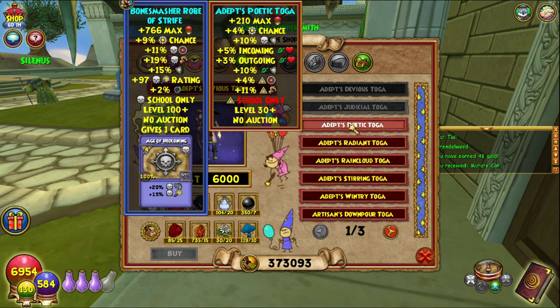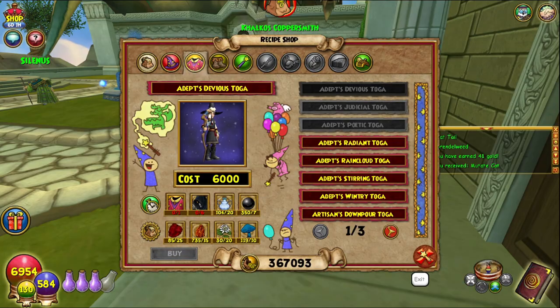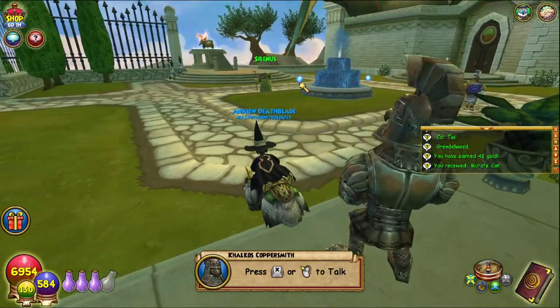Today we are crafting the Poetic Toga. Easy peasy — again an Aquila from Kalos Coppersmith.